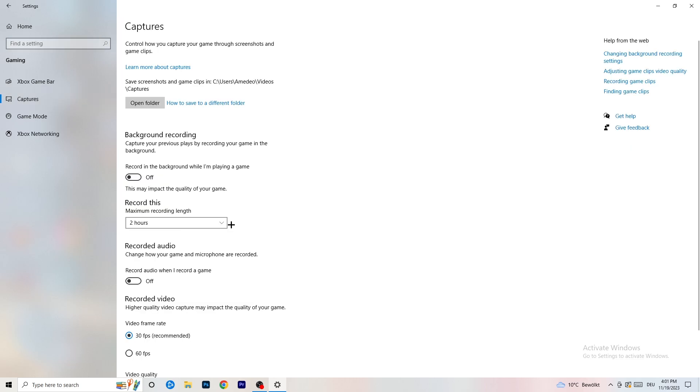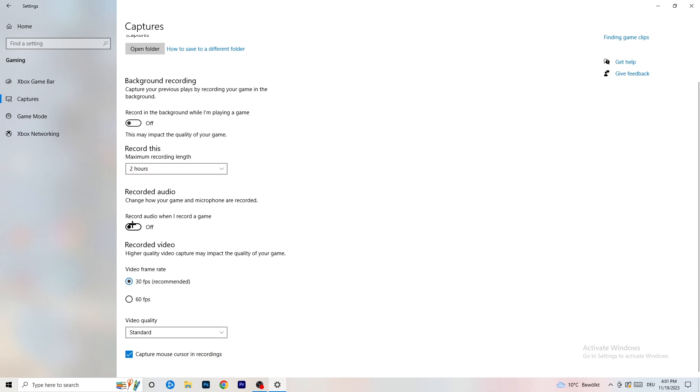Next, on the left-hand side go to Captures, then go to Background Recording and turn off 'Record in the background while I'm playing a game.' If you want to record something, use OBS — Open Broadcaster Studio — which is made for recording games and your screen, not Windows. Having something recording in the background is something you don't want.